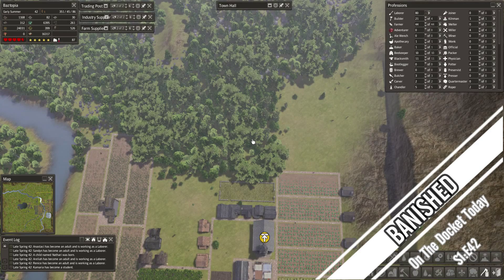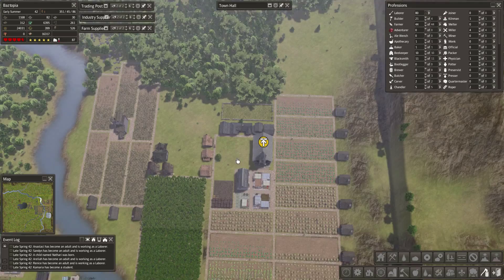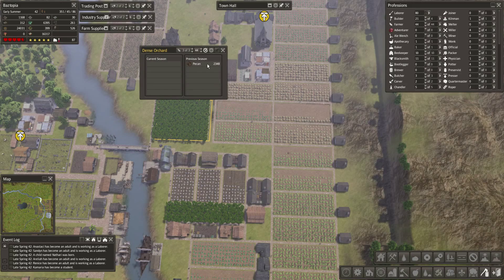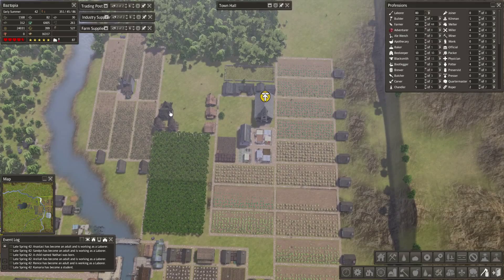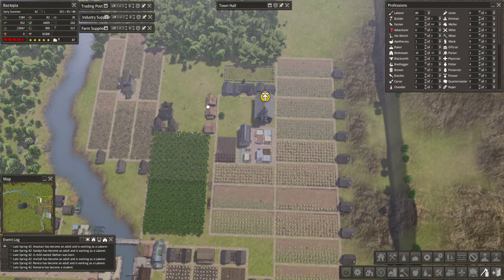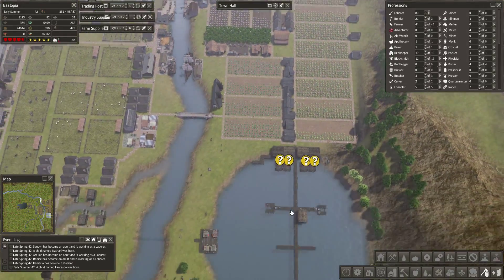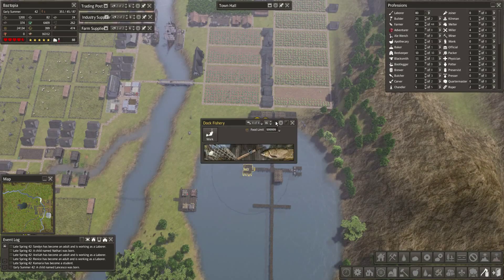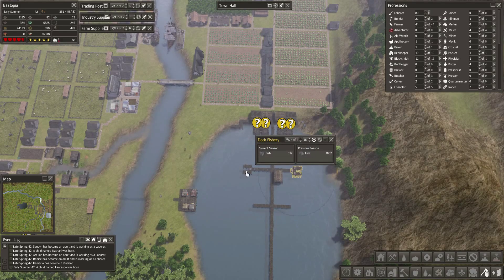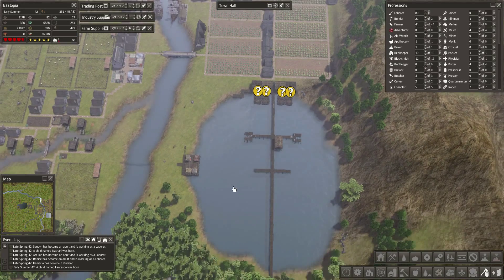Hello everybody, this is Bhaskar back again with another episode of Banished. In the last episode we got a church up and going, a new cemetery, and built some houses. We're getting pecans and walnuts — a bunch of them, so awesome. We're going to start making nut bread instead of hardtack. Last episode he made 520 hardtack, not bad. We also got fishing docks up and going — one's not producing great, hopefully it's just a season thing since it was built a little later.